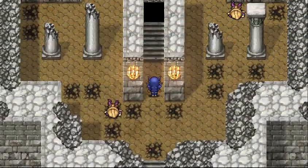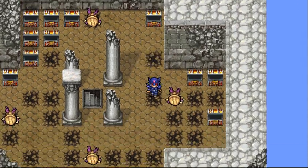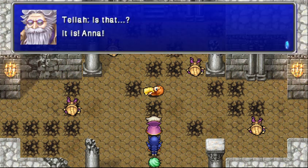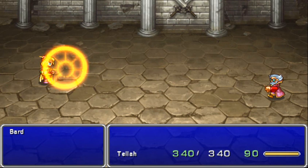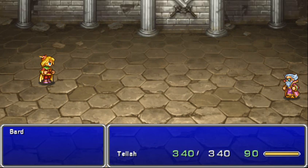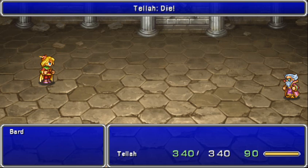If you talk to the guards, they say that Baron stole the crystal. And there's Anna — dead from the attacks of Baron. Of course, Tella blames my least favorite character in the game, Edward. He's a bard whose melee attacks are with his silly little harp. I just don't like him.